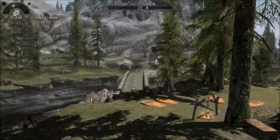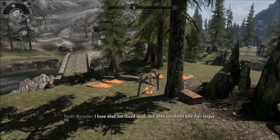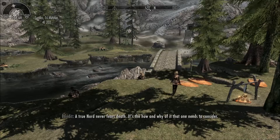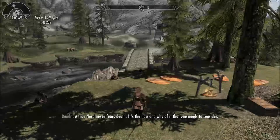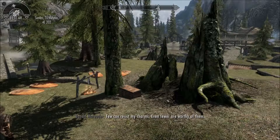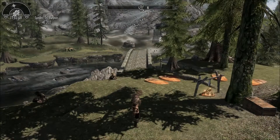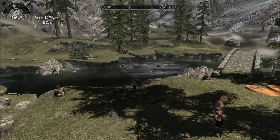Just outside Riverwood, you'll find some bandits just camped out. They're listed as just Bandit Marauder or Bandit whatever — standard bandit names. There is a chest nearby, and inside of it is 5,000 gold, ebony armor, ebony shield, ebony sword, 500 ebony arrows, and a bow. So if you install this mod, there is a perk other than just the four followers available here.